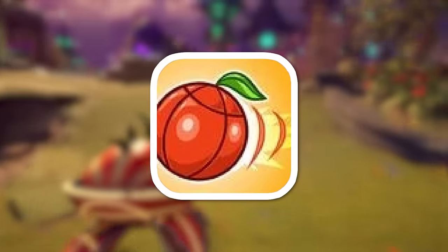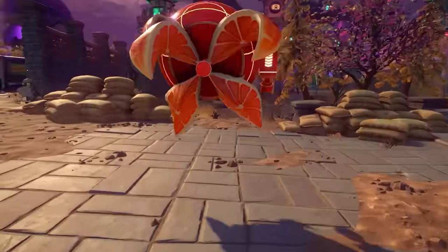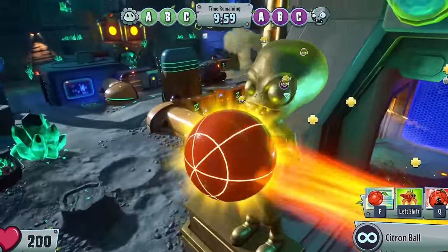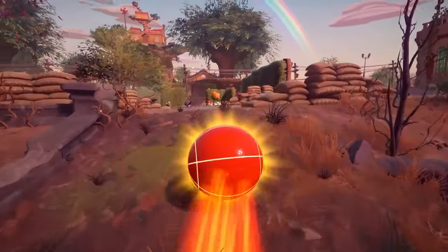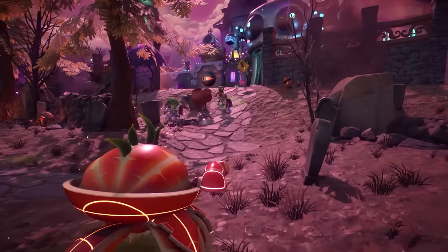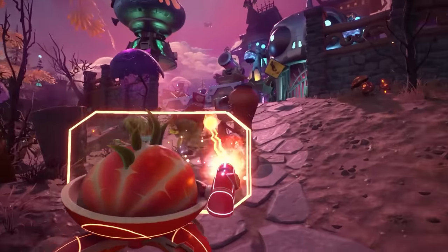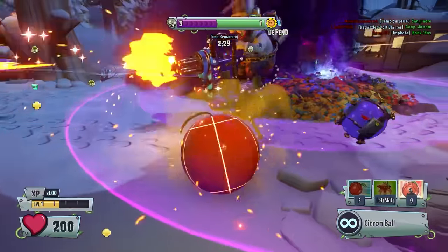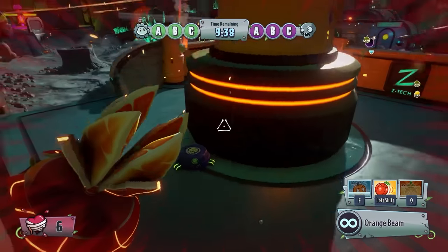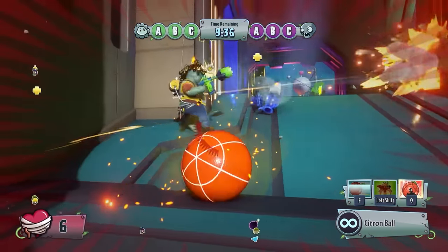His next ability is Citron Ball, which turns you into a ball — making this the fastest character in the game by far. While in ball form, you can use a speed boost ability to go even faster, or go bowling. His last ability is Peel Shield, where you put up a shield that you can shoot through but enemies can't. Overall, I think that Citron is very fun to play, but he isn't very good. He's good at not dying, but he's also not very good at killing people.